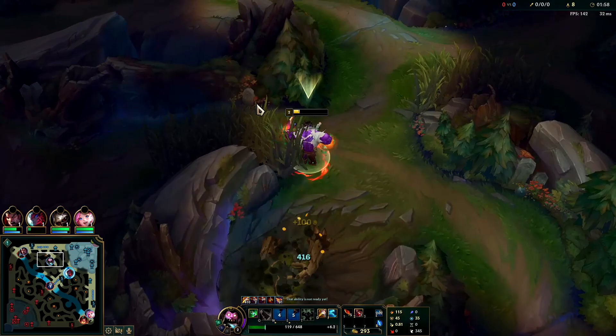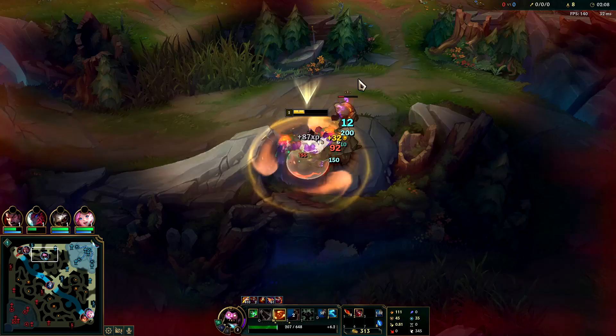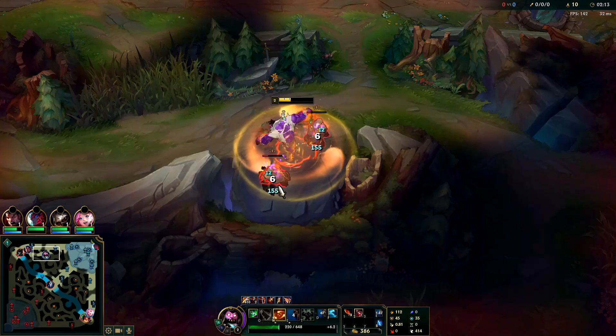Try to move in between autos to get more Fleet. The more Fleet you get the easier this is. You shouldn't need to even use your potion as long as you took the runes and you're doing this the way I'm doing it. You want to stay low HP for as long as possible, especially in your first clear.